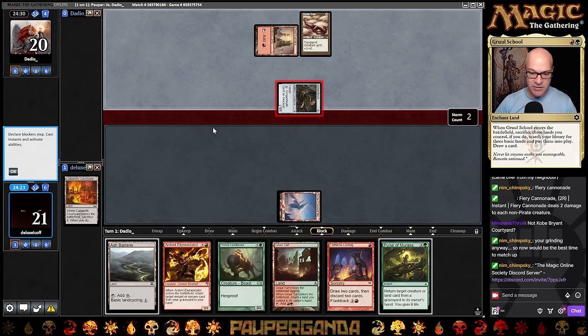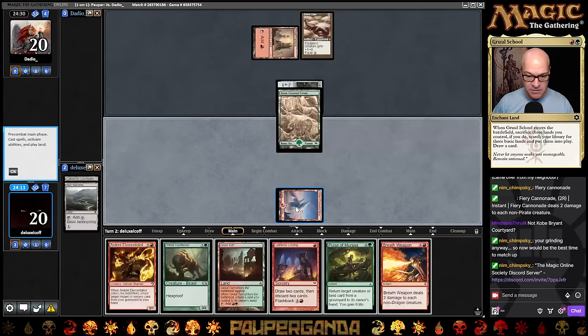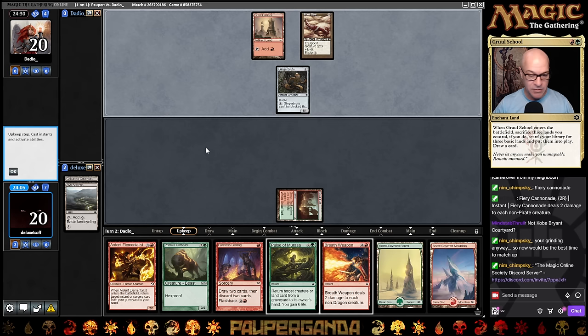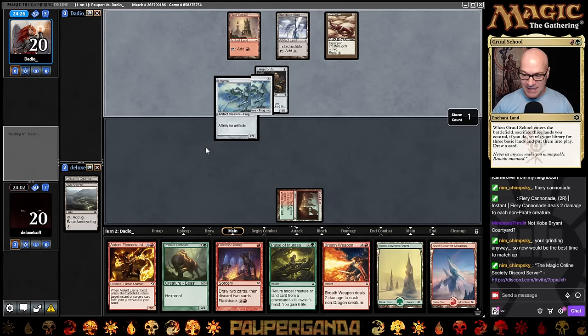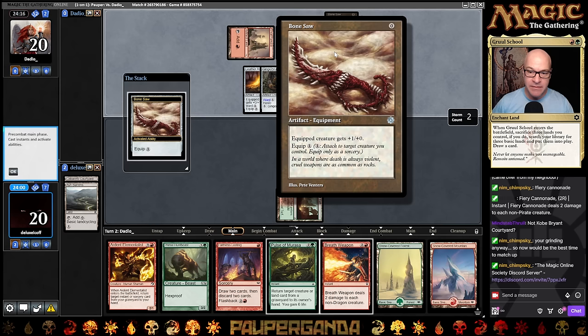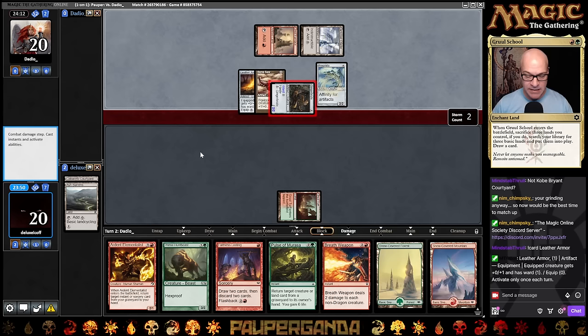I like this person's style — we'll either die quick or we'll be all set. Let's cycle this and grab a Forest, keep things nice and even. Bounce the land here — that way next turn we can probably Breath Weapon if we need to. I remember this activating very differently when it was Leather Armor. You had to remember to pay Ward with Leather Armor immediately, and it didn't give reminder text. It cost a lot of misplays on that one equipment episode.